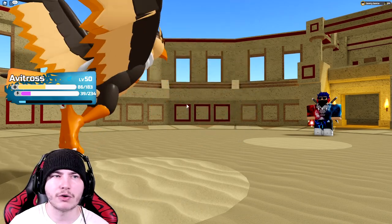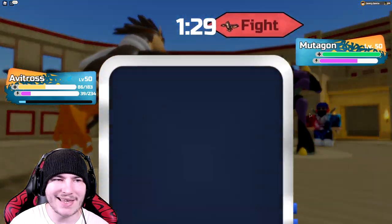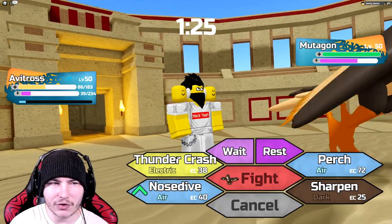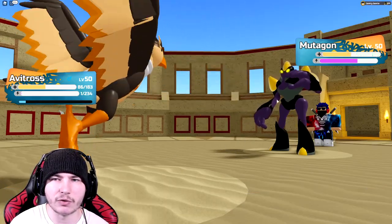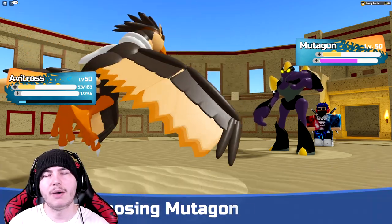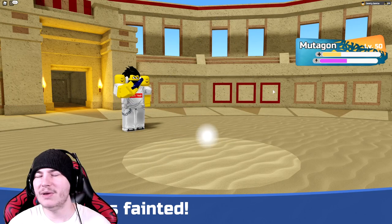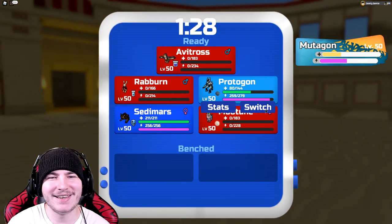I can click Thunder Crash. Going into Mutagon — I can click Thundercrash again, which is completely fine. This is still going to do a lot of damage even though it's not super effective. Protagon basically can sweep now. So yeah, Avitross just did its job — it basically sweeps early game. Kind of weird, but okay. My team wasn't really that great for their team, unfortunately.